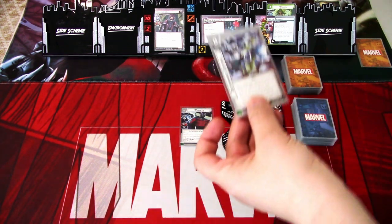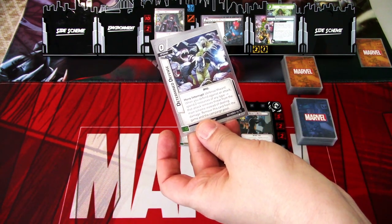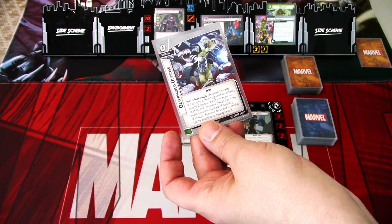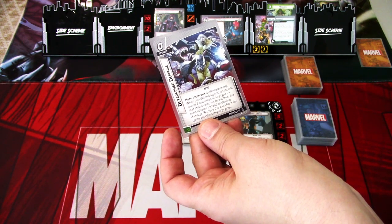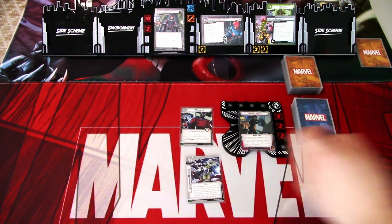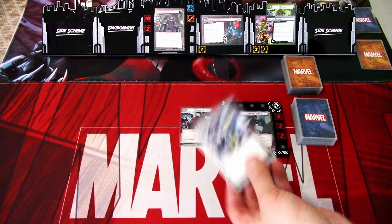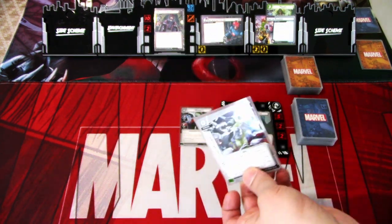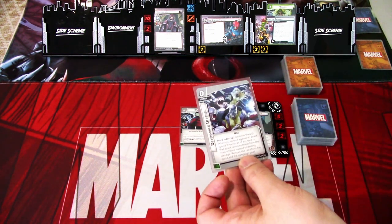The last thing we need to do is pick one of the defender skills at random, which we are using in this scenario. We get Determined Defense — Hero Interrupt, Defense Thwart. When you defend against an attack, spend two resources of any type. That attack removes threat from the main scheme instead of dealing damage. Remove this card from the game and the campaign pool. We want to use this because this will be removed, and we get to pick it because we cleared the Enemy of My Enemy side scheme in the last scenario.